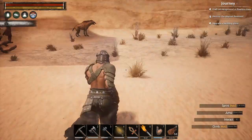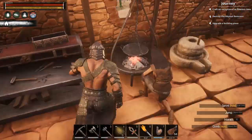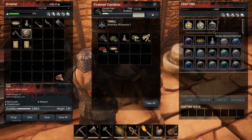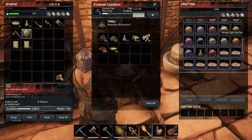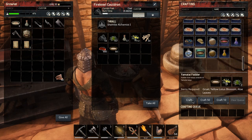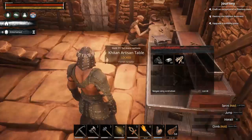I took the other wheel down and just stored it away — it's not placed anywhere interesting. Let's go ahead and get three of these made, because we've got three creatures that we want to do. The fire turned off on us. There we go. We'll put the Gruul back.